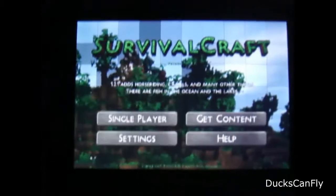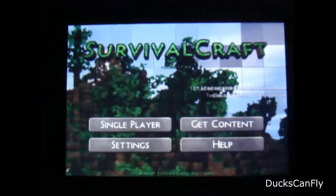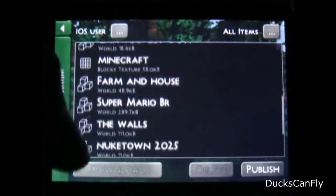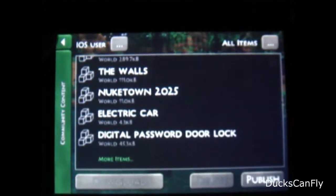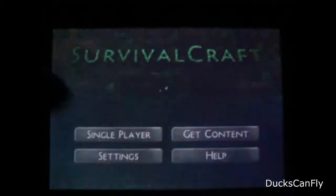We're doing more Survival Craft. I want to show you something really cool — even if you like Minecraft, you can go to Get Connected, go to Community, and you can download all sorts of stuff from there. As you see here, you can download tons of different types of maps and different types of texture packs. You can upload your own and download stuff people have made. I could make a Duck Craft and upload it for you guys.